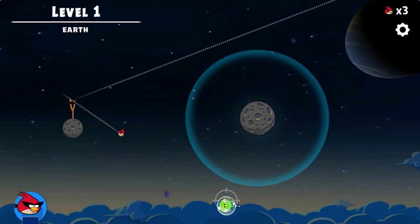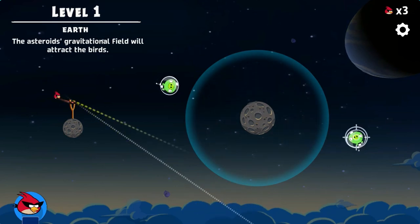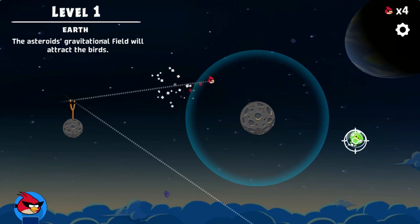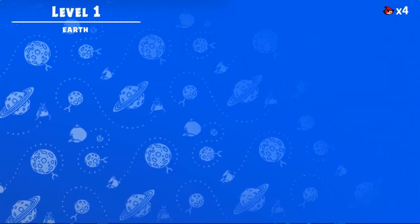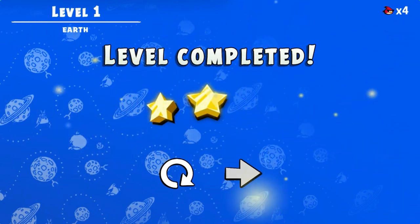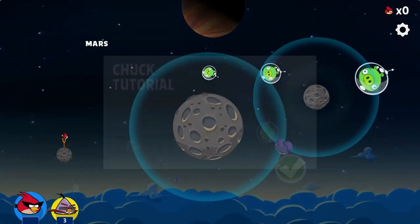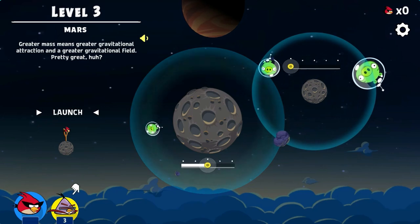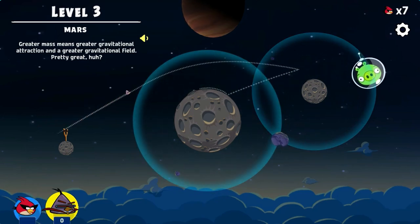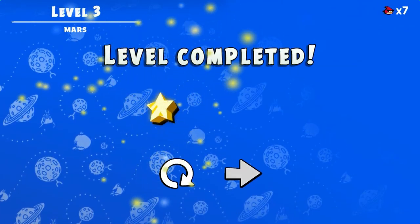Use the mouse to click and position the angry bird in the correct direction before clicking with the mouse to release the bird to destroy the pigs. Use gravity to complete each level with the least amount of birds to reach the next home planet. Use different angry birds with different special abilities to help you complete each level. Complete all the levels to win the game. Use your knowledge of science to complete this fun and educational game. Have fun and enjoy playing!